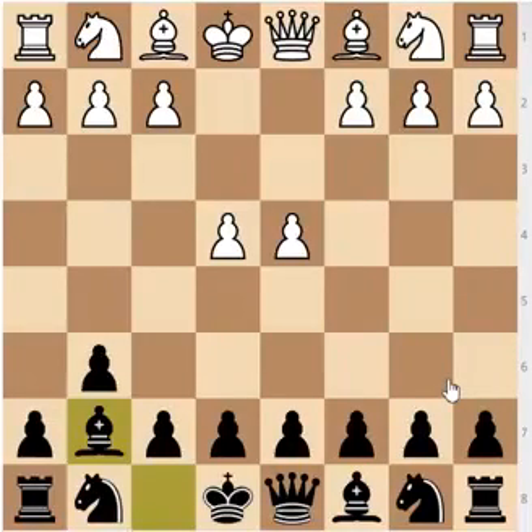Then we are going to look at f4, the three-pawns attack; the position with bishop to c4, which is the bishop attack; c4, which is the Averbach system; and knight to f3, which is the least active option for White — the two knights variation. So there are going to be six more videos in the series on the Modern Defense.